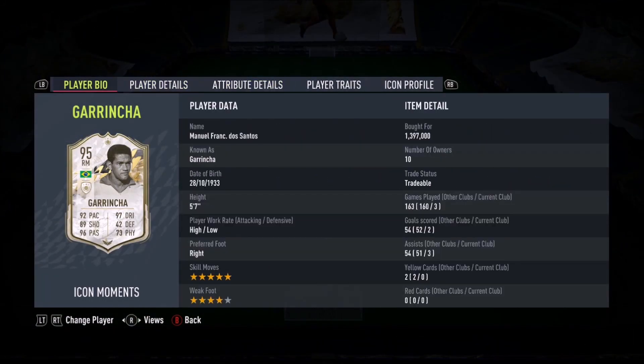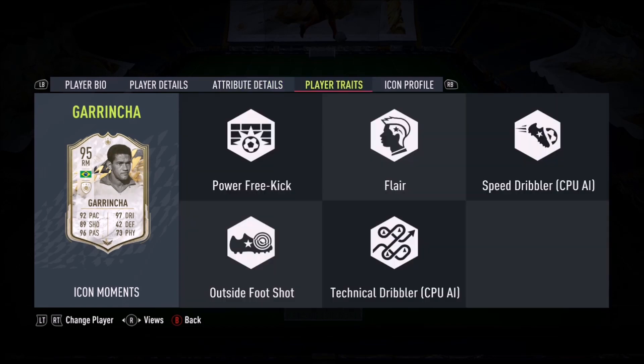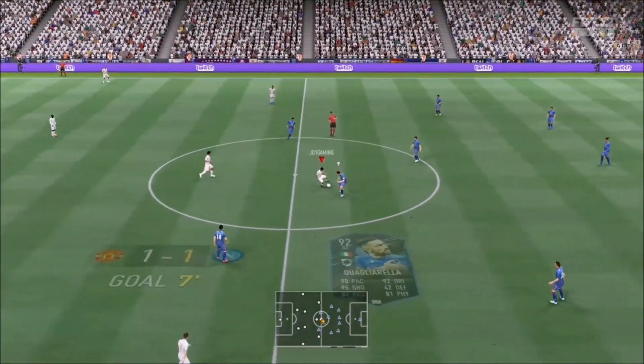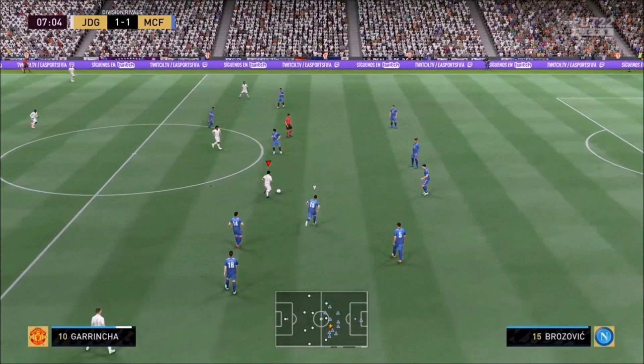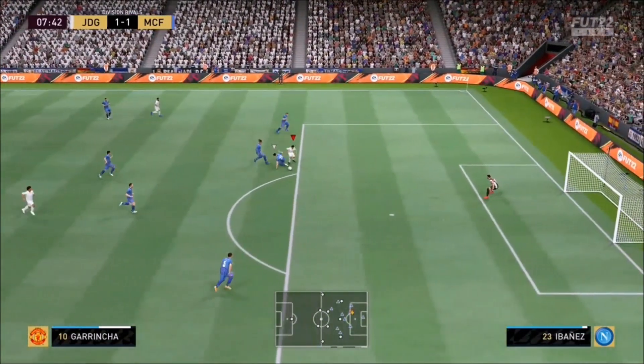Ladies and gentlemen, today we look at Garrincha. Five-star skills with a four-star weak foot for high-low work rate, which are fantastic. I've seen some of his clips from the past. This guy played alongside Pelé and together, I don't think they lost a game together. I think he played 50 matches and he only lost one for Brazil. This guy's an outstanding player, Garrincha. Born with one leg slightly bigger than the other, that somehow massively improved his dribbling, and it is translated in the game brilliantly.